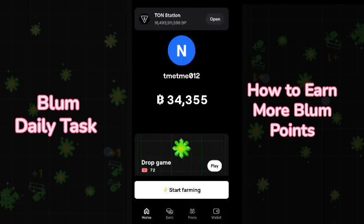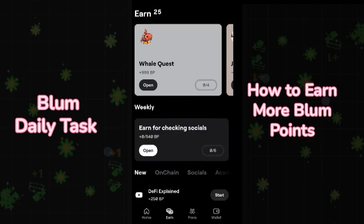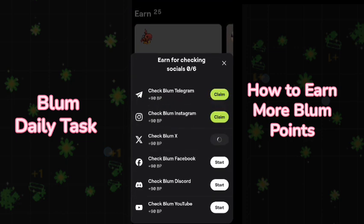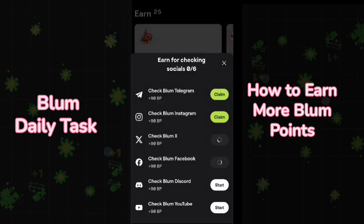Based on the daily visit you will get daily games. The second option is to go to Earn, where you will find the option to check socials. You will get 540 Blum coins by clicking on every Blum social media account like Telegram, Instagram, Bluemax, Facebook, Discord, and YouTube.